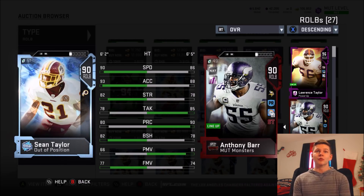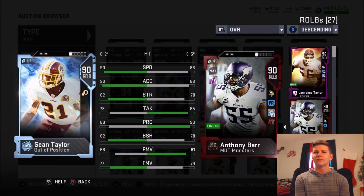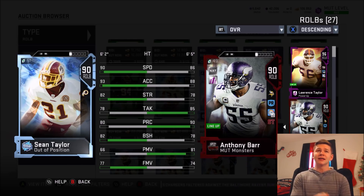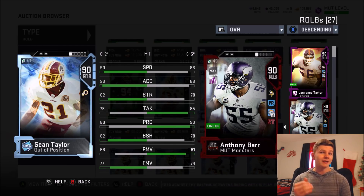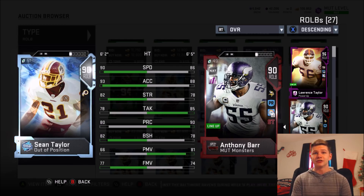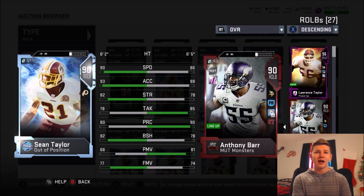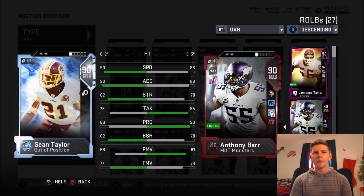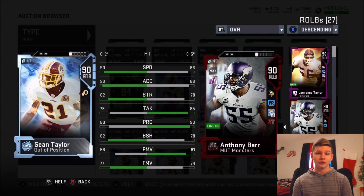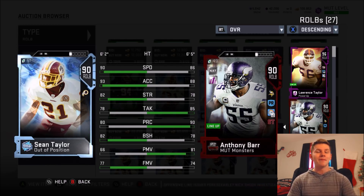He has 88 stamina as well, so Sean Taylor definitely tops off this list. Honestly, it's between Sean and Leighton Van Der Esch for who I believe is actually the better one. Leighton does have a little bit of height on him, but Sean Taylor has 90 speed and 93 acceleration — that's absolutely insane. The 82 block shed is pretty good as well. Remember, you can just take an outside linebacker, put them at middle linebacker, and it doesn't really change your stats much — maybe awareness, but it doesn't matter if you're going to be usering them. Those are my best budget users in Madden 19.